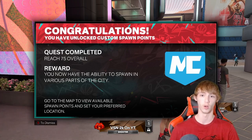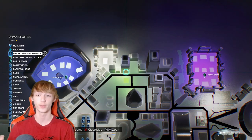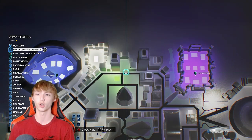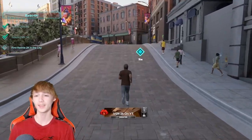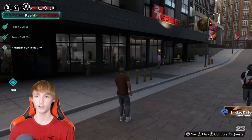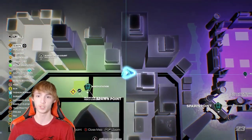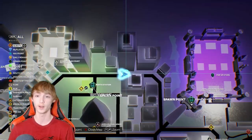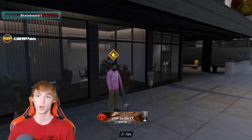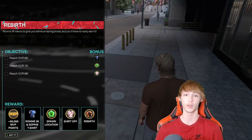Now we have to look for Ronnie 2K in the city again. According to my YouTube comments, the third location is between the Wildcats and the Knights. We're looking for the 2K eSports building, and here he is right in front of it. So yes, it's right in between the Knights and the Wildcats — make a waypoint on your map right there and you should be easily able to find him. He's standing right in front of the building. Now, once you reach 88 overall, you can get your shirt off.